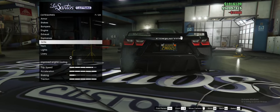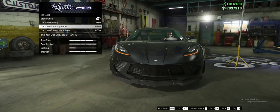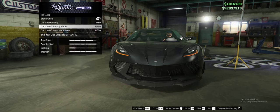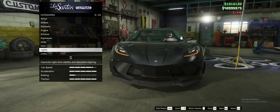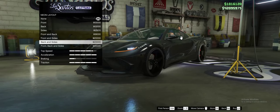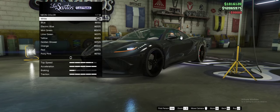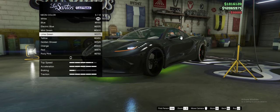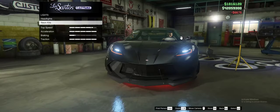For the grill I'll take the primary panel carbon with primary panel — that looks good. Adding xenon headlights, and for neon layouts I'll take all sides. For the neon color let's go red — yep, there you go, neon is set.